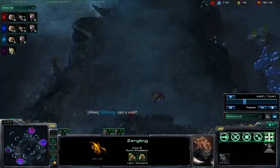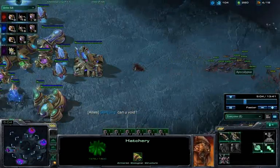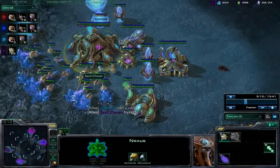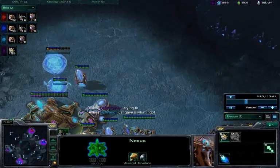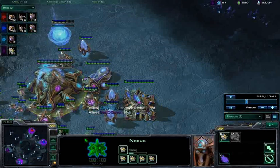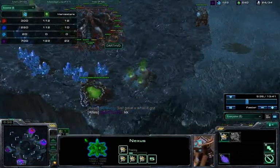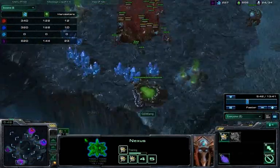These guys are really efficient — they realize I'm dead and nothing I can do now, so they try to take out my friend quickly. Fortunately, Best of Seven has already thrown up cannons, which is the appropriate response. When one player dies and there's an overwhelming army, the correct response is to turtle up. Realizing they can't do anything to him right now, they finish off my base. They've essentially made this game into a 2v1.